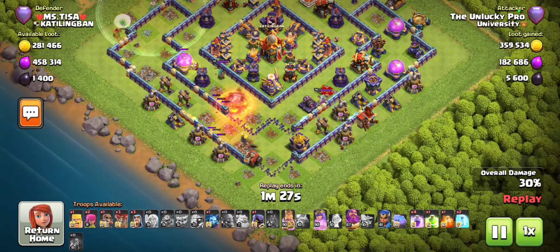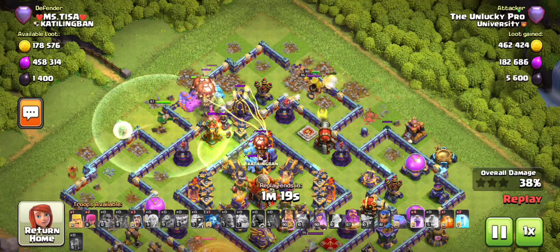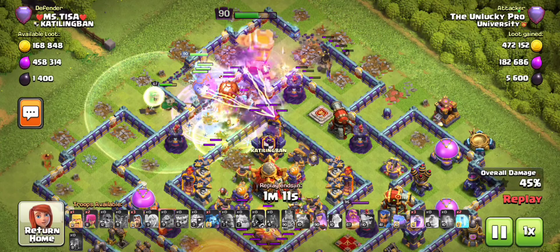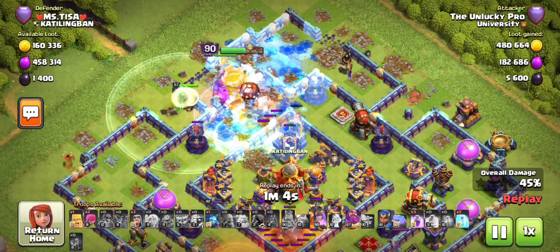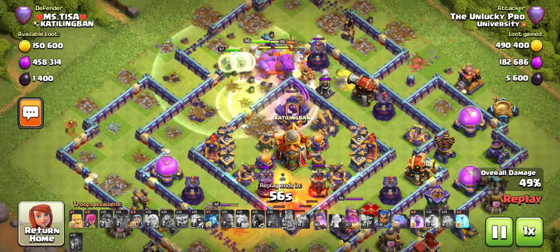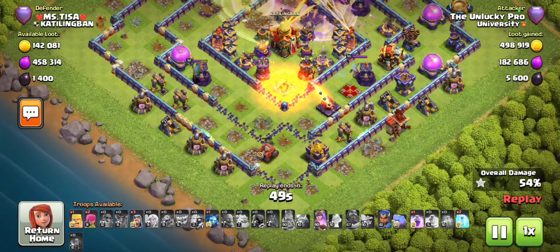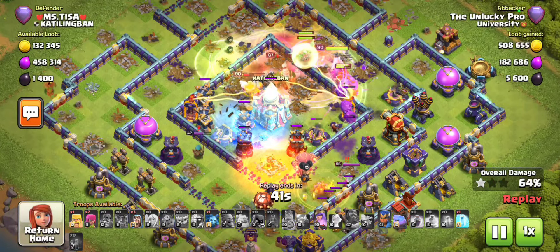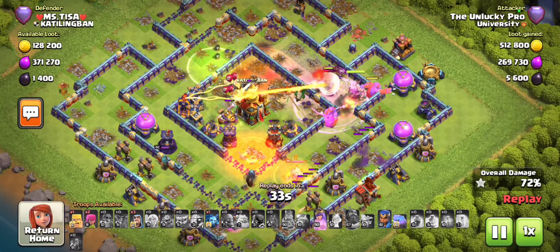Nothing is going to stop the flame flinger. The funnel is being set up nicely - we've got the wall break for this wall, we're raging up, and the ice golems are being fought in complete safety. My jump is placed such that the bowlers took out the scatter shot with rage bounces and are mostly wrapping around over here. But that's completely fine because look at this flame flinger - there's no way the base can really stop it. Those bounces are dealing so much damage in the core with the king's phoenix still up.